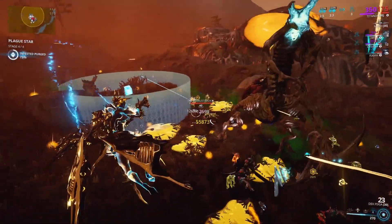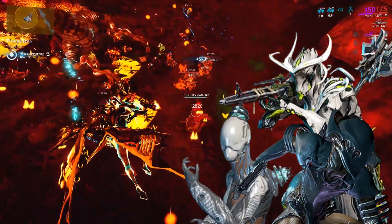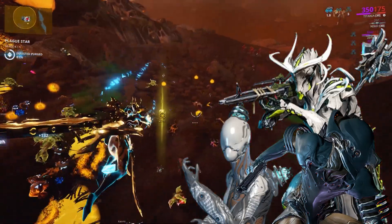I think the best trick is if you have a Volt jump in front of the Hemocyte's head and put up a shield so you get a higher critical chance — this Titania can just shred them. So that would be the dream team: Titania, Nova, Volt, and Oberon. Remove shields, give you a critical chance, slow down the Hemocyte, and just wipe them out.